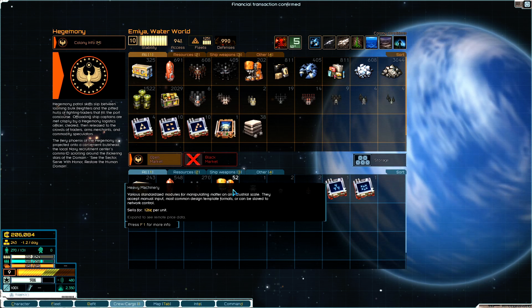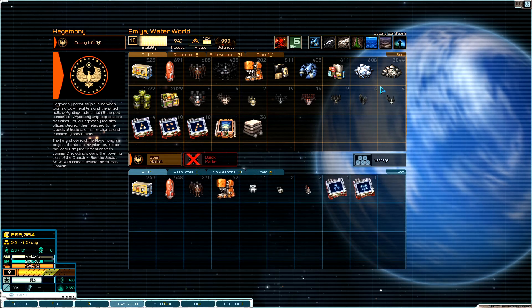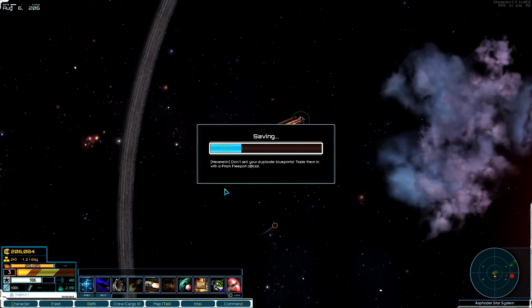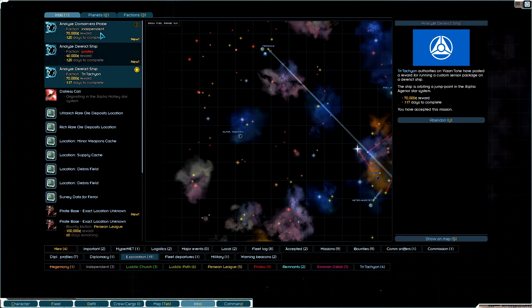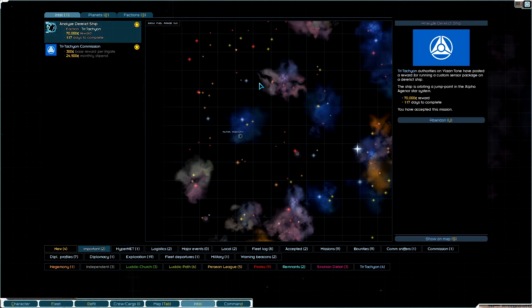We got enough heavy machinery to do some salvaging — we're in good shape. I'm going to go ahead and leave, save it, and call it quits. I hope you enjoyed this episode! Next episode we'll head out for that domain area probe and another derelict ship. If you enjoyed this, hit that like button, leave a comment, and I'll see you guys next time. Bye!